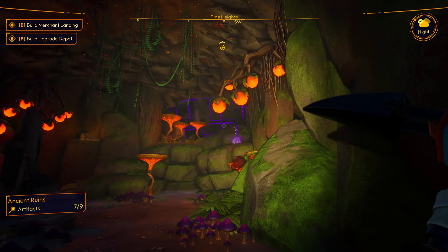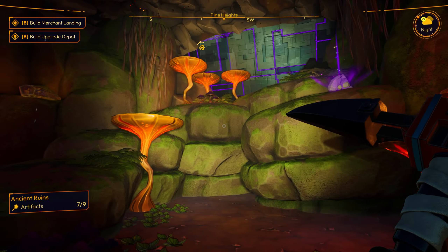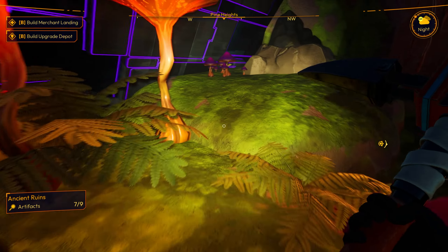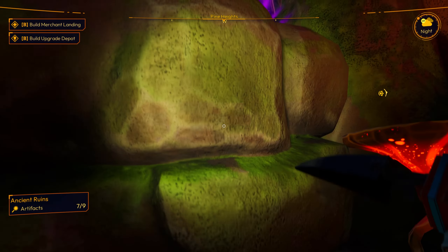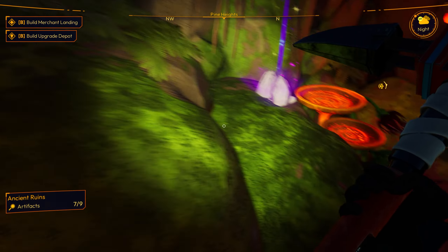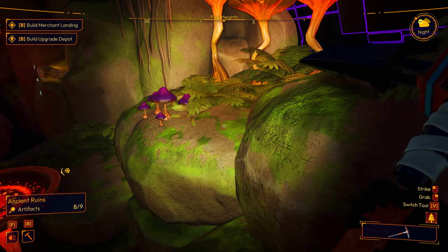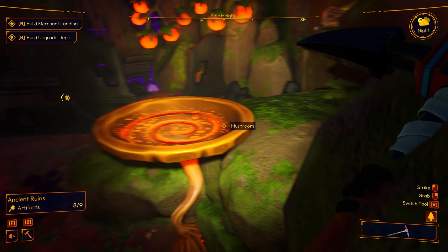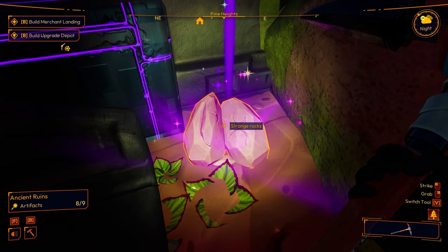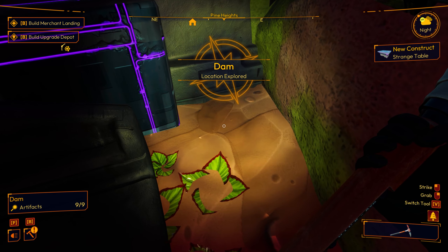There's one. I wonder if there's one on the other side of that. Let's start by hopping up there. Boom, boom, and boom. Strange rock. Let's try that again. Stay put. Strange rock. Hammer time. That mushroom's cool. I see the lights. That's okay — needed to fall down anyway. Last one. Analyze. Location explored.